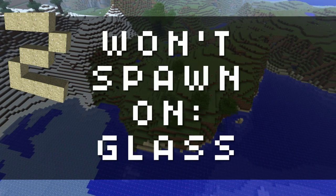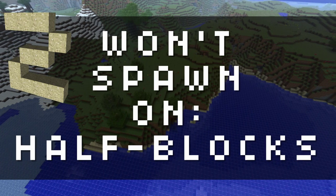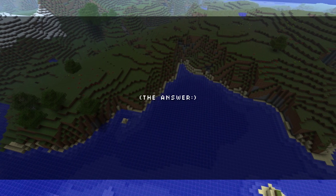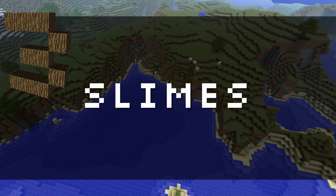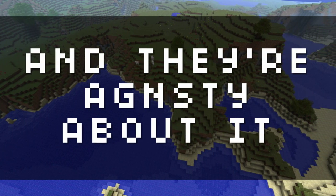Point two: mobs don't spawn on certain materials. Mobs won't spawn on glass and mobs won't spawn on half blocks. There might be some other blocks I'm not aware of, but those two types of blocks — they just won't spawn on them.